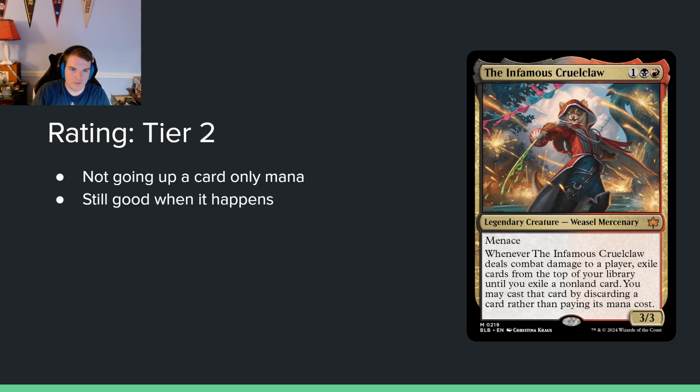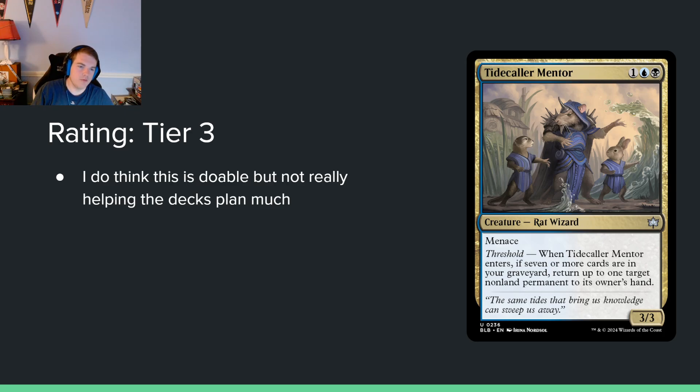Tide Collar Mentor — one blue black for a 3/3 menace. When it enters, if there are seven or more cards in your graveyard, return up to one target non-land permanent to its owner's hand. Testing whether a 3/3 menace is actually good enough — blue-black is not an aggressive archetype so this is in a weird space. It's very good when it sticks and bouncing stuff on turn three isn't really what you want anyway. I think threshold is enableable, but I'm not even sure there's a good reason to draft blue-black.